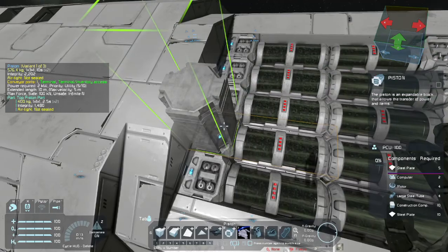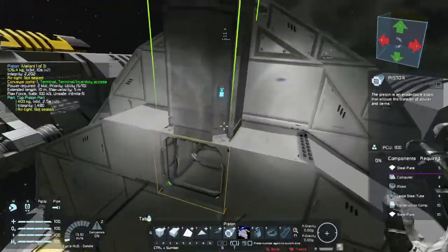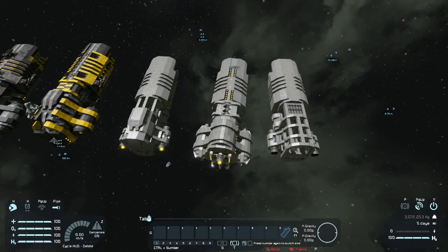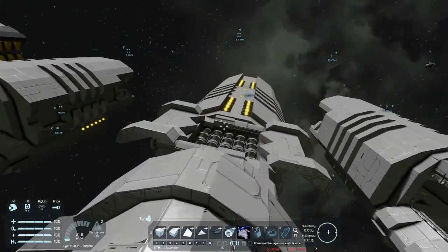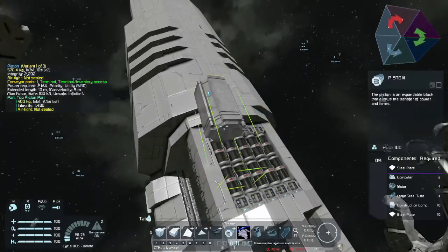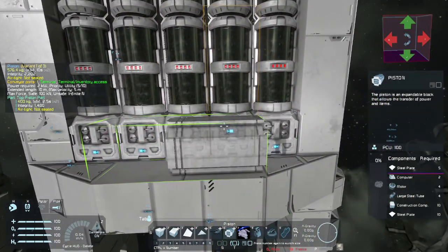Now that those are placed, let's grab some pistons. Turn off mirroring, and I believe it is starting from the second to the end. Let me go ahead and open this one up just to get an idea. Okay, so apparently there are some odd things with those pistons, but I think that's fairly normal for subgrids. So these are starting on the second from the edge, like right about here. And they're going to be pointed in the opposite direction, like so.